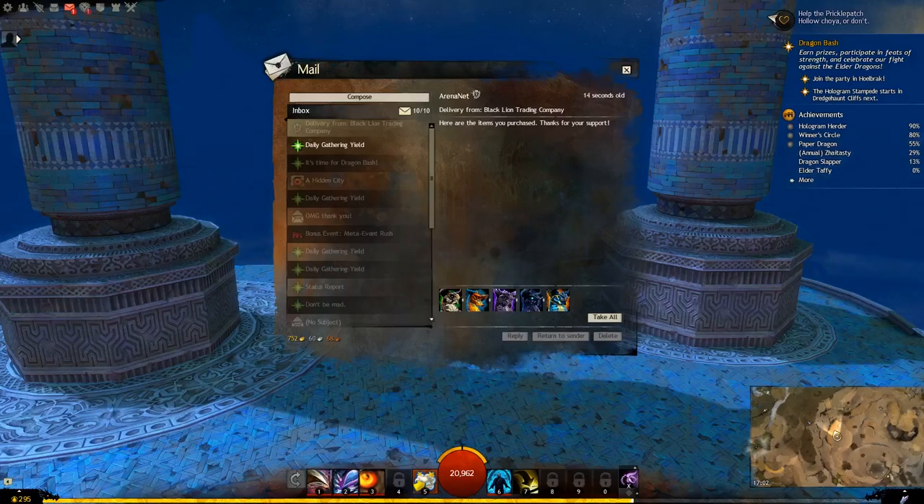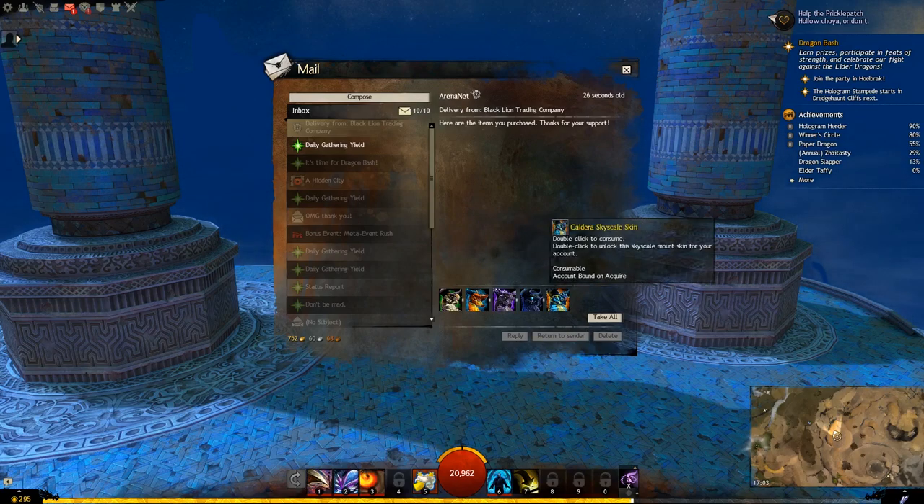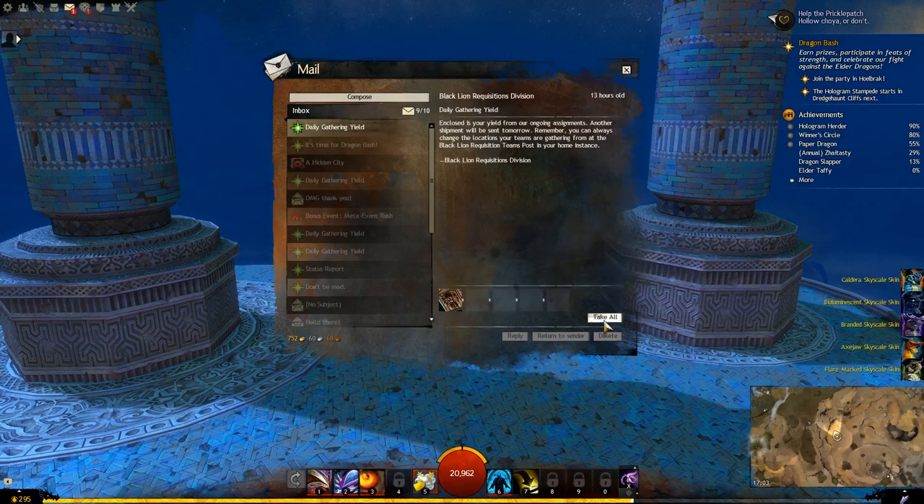Hey guys and welcome back to a brand new demo. Today we have the Skyscale Ascension Mountpack which comes with the Flare Marked Skyscale, the Axe Jaw Skyscale, the Branded Skyscale, the Bioluminescent Skyscale and the Caldera Skyscale skins. So let's go have a look at all of these.